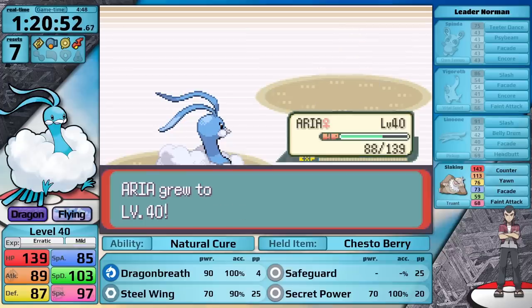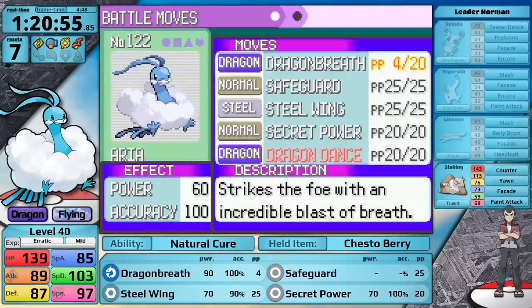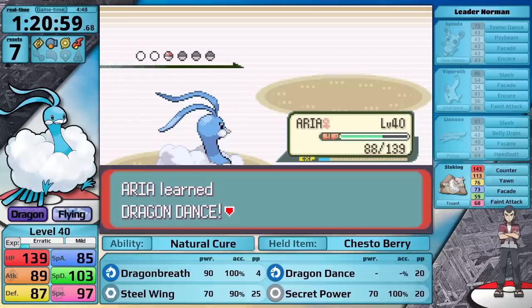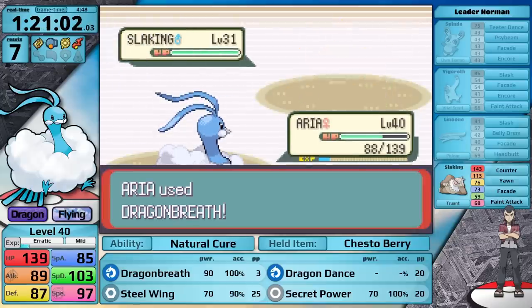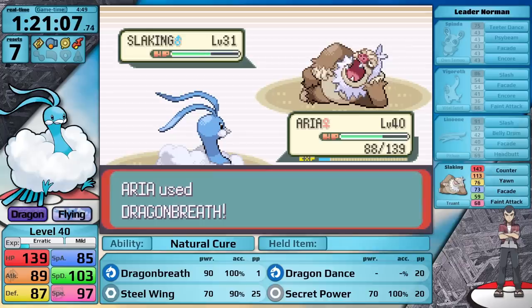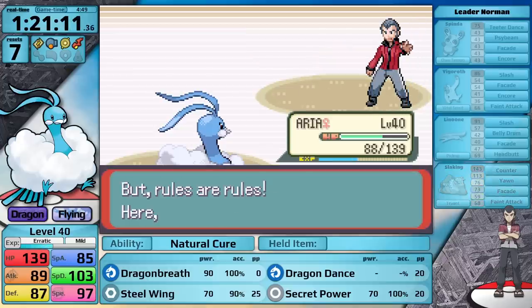With that knockout, Altaria gets enough experience to level up to level 40, and here it has a chance to learn Dragon Dance. This move is fantastic — it raises your attack stat and also your speed. With base 80 speed, Altaria is not that fast, so this is the perfect move for it to learn. I teach it in the place of Safeguard, and then Norman sends in Slaking. I go for Dragon Breath since it's special and can't be countered. Slaking uses Yawn, but I have a Chesto Berry — I planned for this. After my second Dragon Breath, Slaking heals with a Sitrus Berry and goes for Yawn again, but my next Dragon Breath has enough damage to knock it out. I've defeated Norman and earned the Balance Badge.